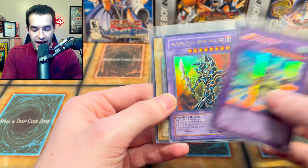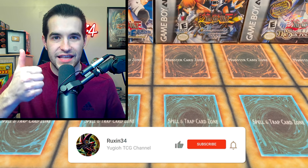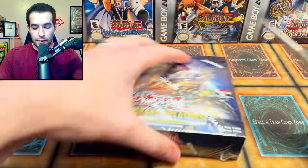Today is the day we redeem ourselves and pull something epic out of these mystery packs. But first, we have a giveaway — I'll be giving away these three cards: Gaia, Dark Paladin, and the Red-Eyes Black Dragon Korean. All you have to do is like this video, be subscribed, and let me know what you think will be in the mystery packs, and will we finally break the two-case curse of Grand Creators?